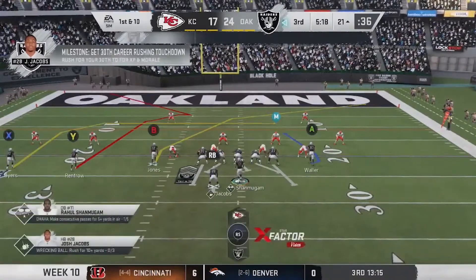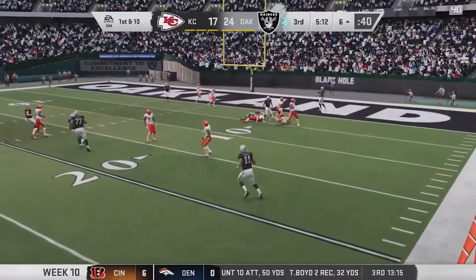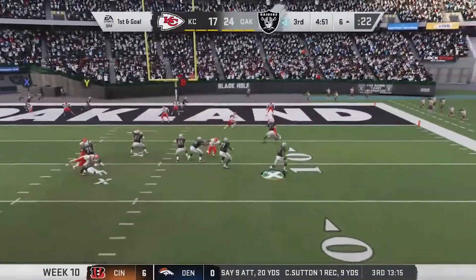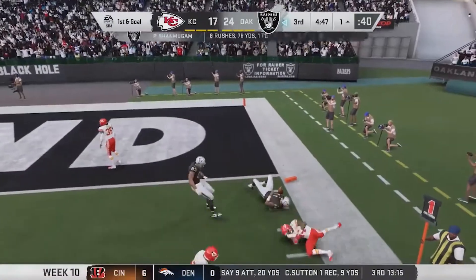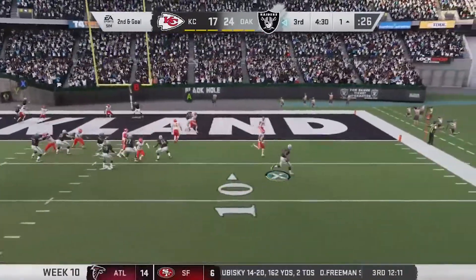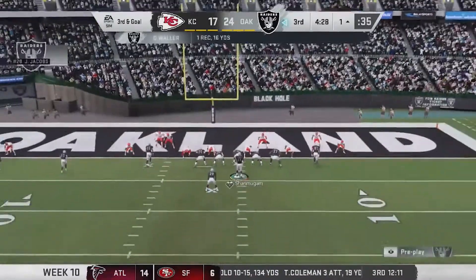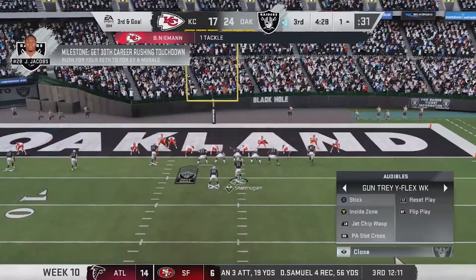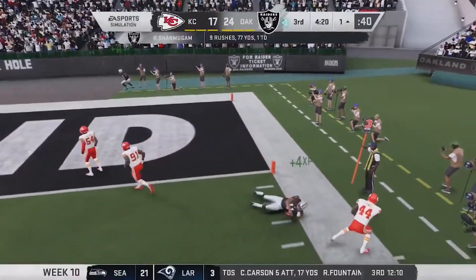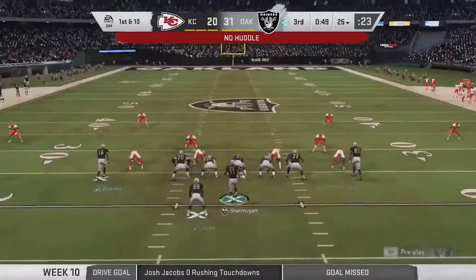Honestly, the secondary is not good in my opinion. I threw it to Zay Jones instead of Tyrell Williams. On the next play I almost got the touchdown again but didn't. I threw out of desperation trying to hit Darren Waller, but he didn't catch it. Then I went to the one-yard line — a touchdown was scored, and then a field goal was scored. So it's an 11-point difference.